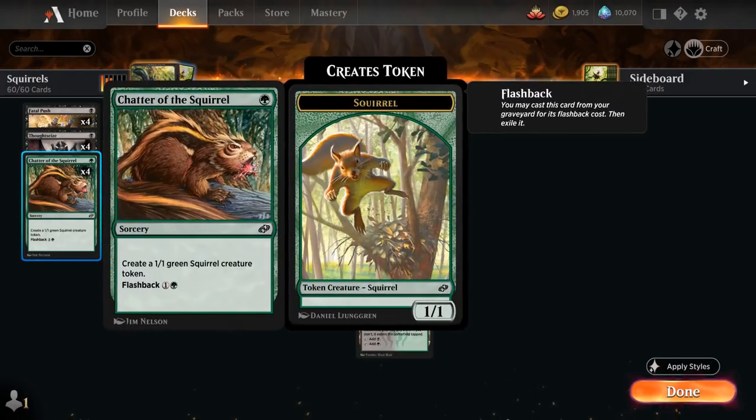We've got the full playset of Chatter of the Squirrel, a 1-mana sorcery that makes a 1/1 green Squirrel Creature token. It also has a flashback for 1 green, so we can replay it out of the graveyard once.